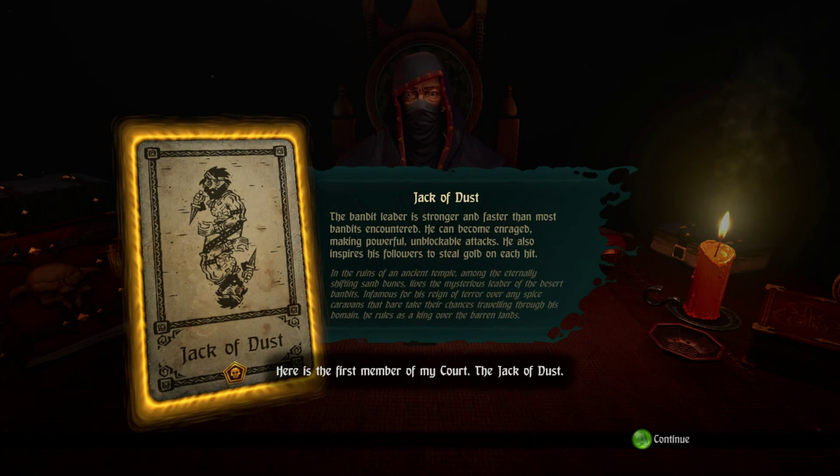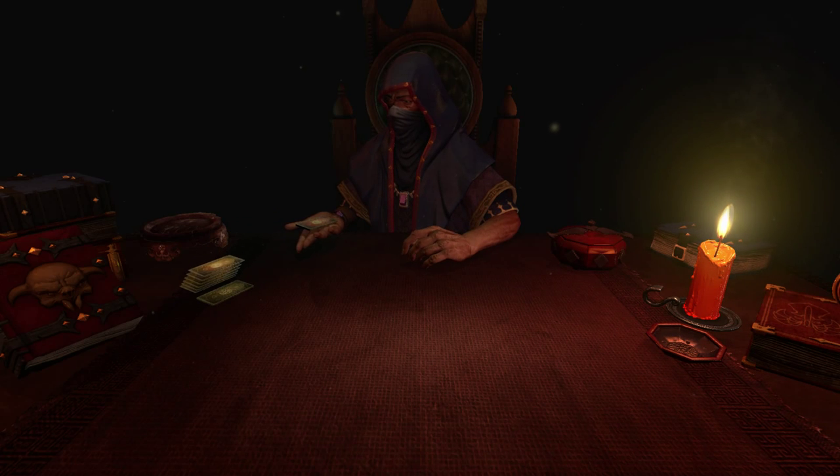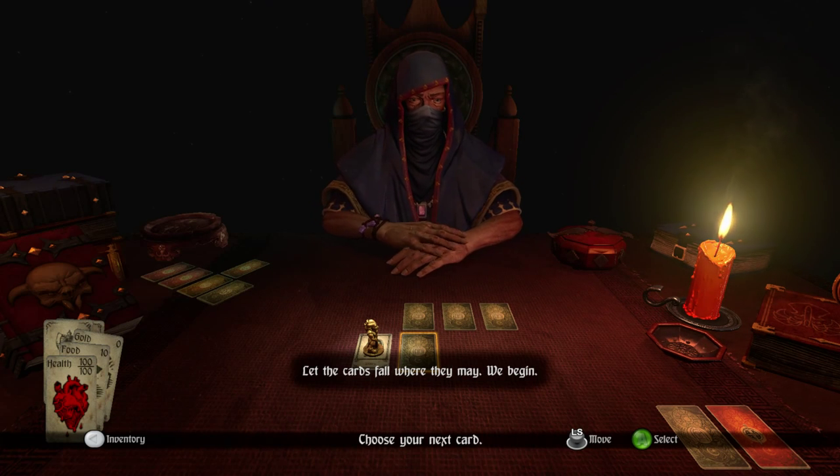The Jack of Dust. Twelve in all must fall before you may challenge me. The Jack of Dust, the bandit leader, is stronger and faster than most bandits encountered. He can become enraged, making powerful unblockable attacks. He also inspires his followers to steal gold on each hit. He rules as a king over the barren lands. Let the cards fall where they may. We begin.